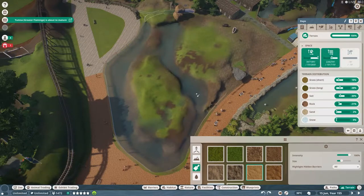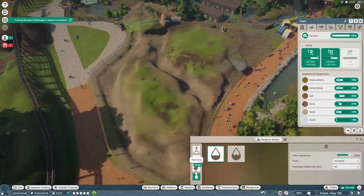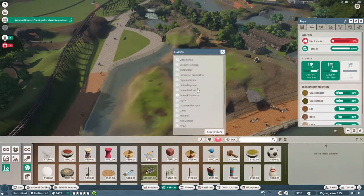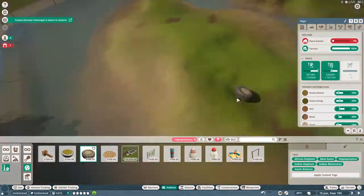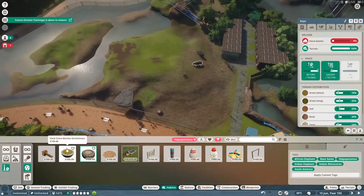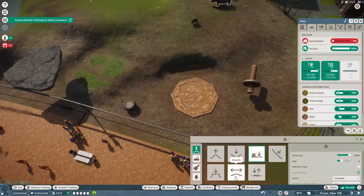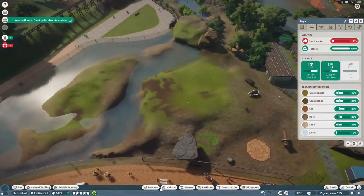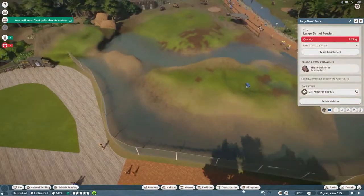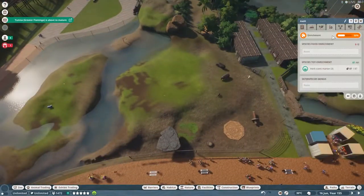I've started painting the terrain to kind of match what it might look like realistically, and you can see I've put the hippos in. I've decided to focus on them and try to match their land requirements and terrain paint. Right now you can see they're doing okay — they're all in green — but there's only a couple of them and none of the flamingos are in here. Once I add the foliage and all the rocks they are all in the red — none of them are having it.